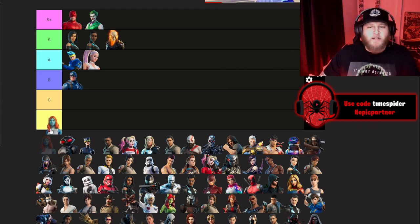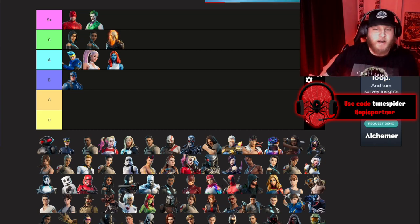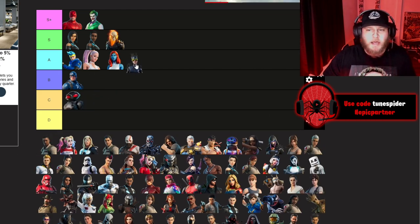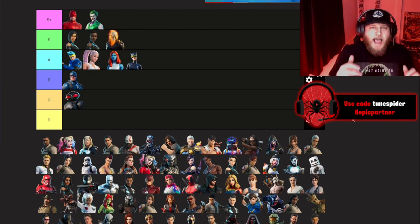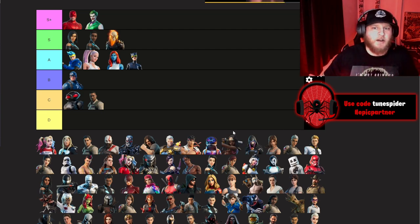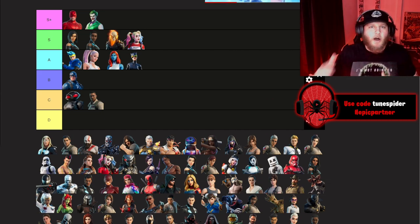Black Manta going C. The first Catwoman skin going A — it's super sick, simple but clean and very comic accurate. One of the Ghostbusters going C — I love the movies but I don't care about the skins. Harley — I like the Suicide Squad look but I also wish we got a comic accurate version — going S. Thor going B — the skin is all right. Another Ghostbuster going C. Kratos going A — a lot of people are hoping for this collab to return to the item shop especially for the pickaxe.